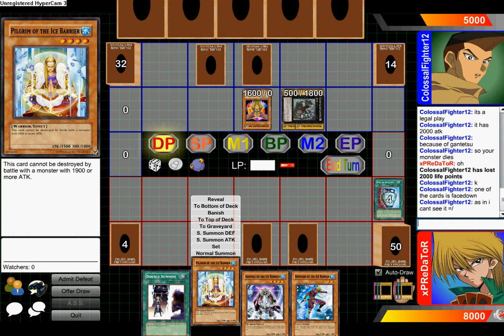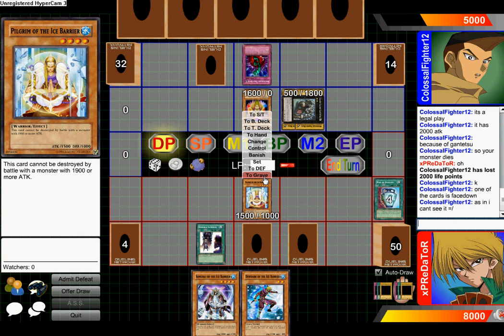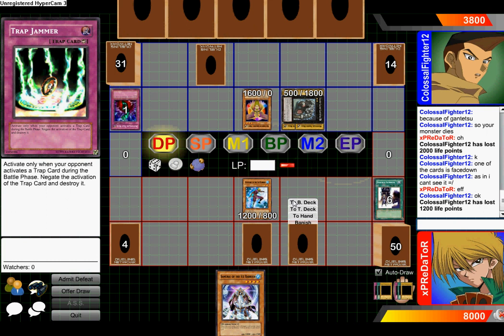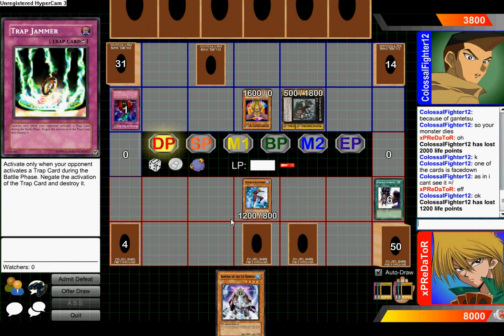Alright, let's go for a synchro summon. We'll play Pilgrim and activate Double Summon — but then I can normal summon one additional time. It's the only card I have that's level 2. I didn't attack directly, which is pretty good, but it's also bad because I'm going to be losing 800 points since his monster has 2000 attack. I had Trap Jammer — I totally forgot about it. Shoot, that's pretty bad.